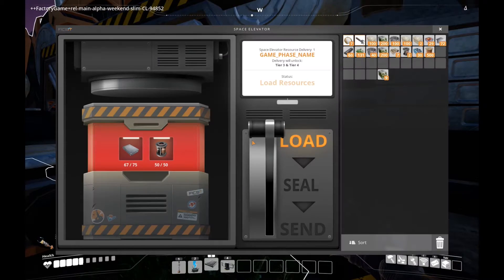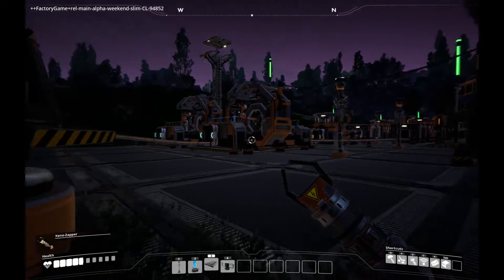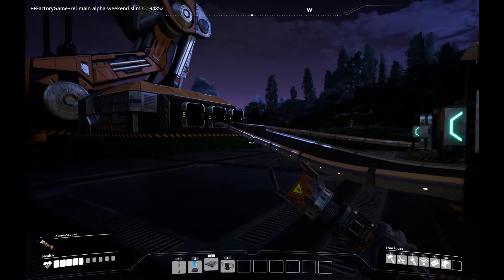Do I have any on me? I can maybe throw some in there to help out. Apparently I don't have any on me. Well, let it keep going. Are you not making any more? It is making them, it's just making them very slowly. Here, have some screws. It looks like it's got plenty of iron plate — it just needed screws.